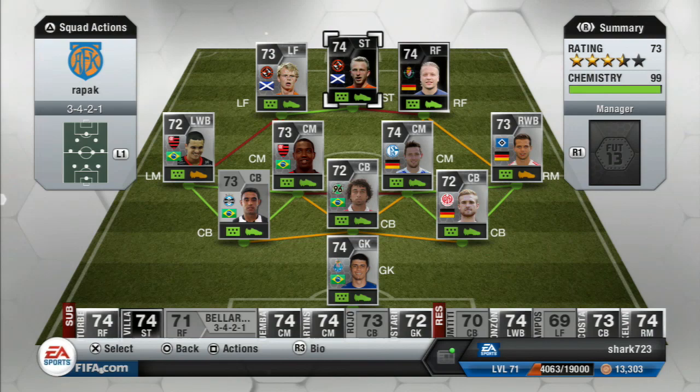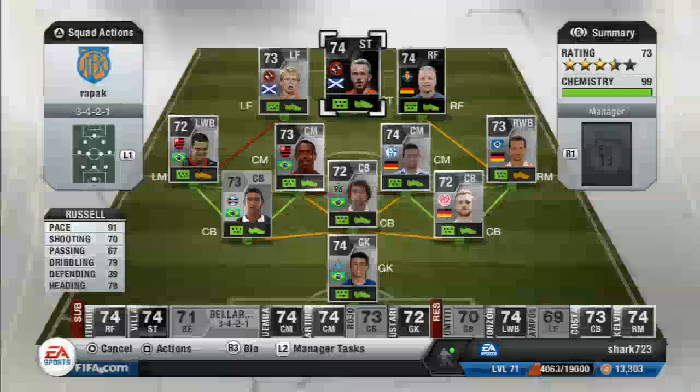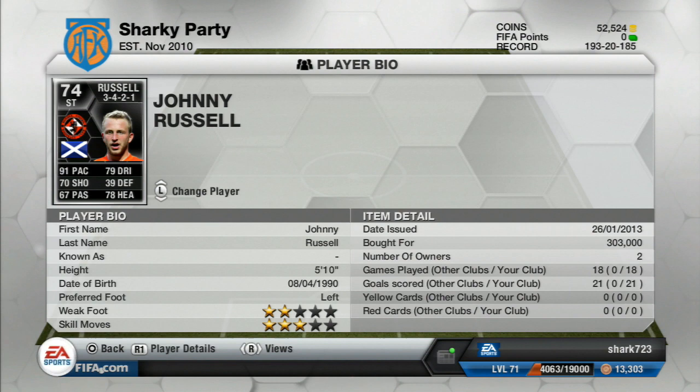Hi guys, Patrick here, and today I've got a player review of Impham Russell, who is a striker for Dundee United in the SPL. He's 5'10 and has 2 star weak foot and 3 star skills, and he cost me a whopping 303,000 coins, which is a hefty price for a silver in form.